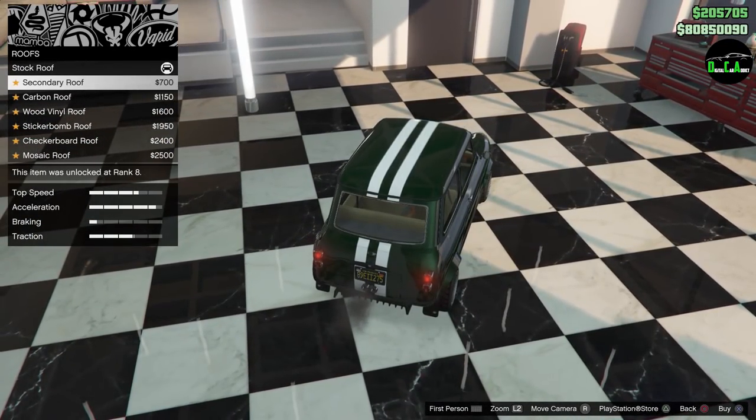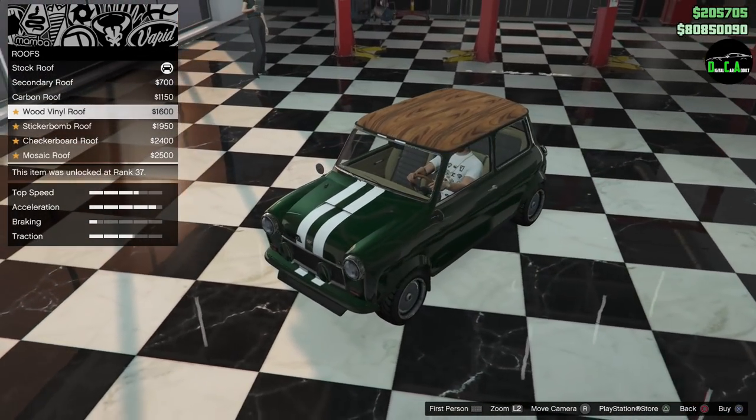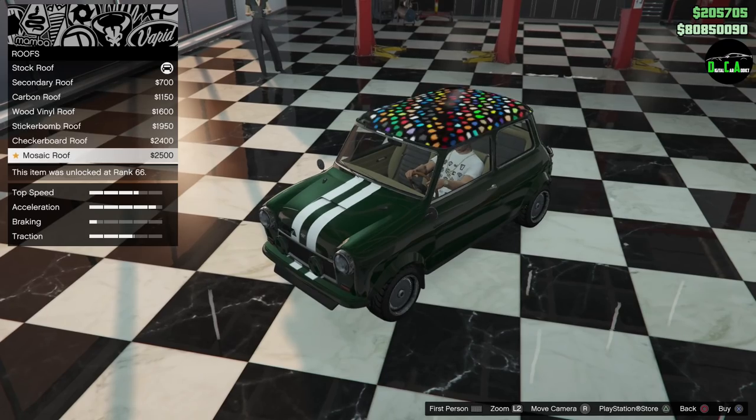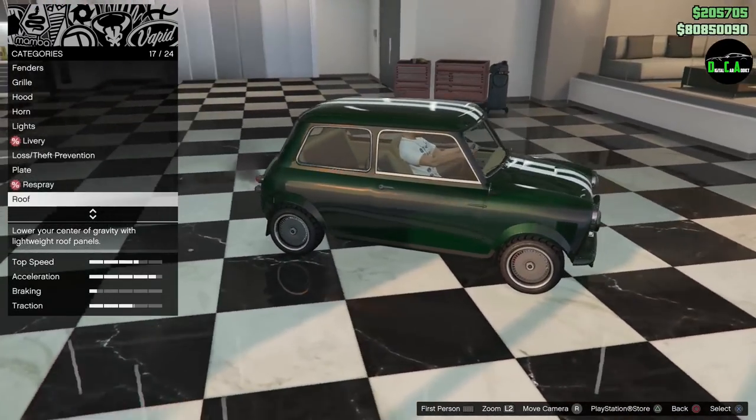For the roof, you have secondary roof, full carbon roof, full wood roof, sticker bomb, checkerboard, and mosaic. It's up to you what you want to do with the roof. I'm going to leave it with the stripes.